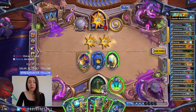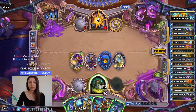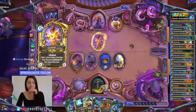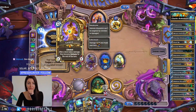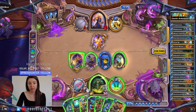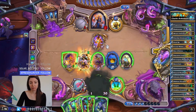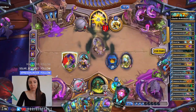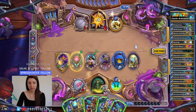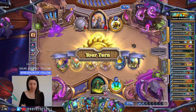That gets rid of their whole board. Lumia — after a hero takes damage, they become immune for the rest of the turn. We could just combo this. Let's go Scoundrel — Dubious. Librem of Hope: restore 8, summon an 8/8. That is an oldie but goodie.